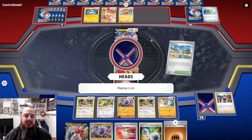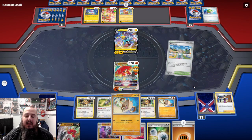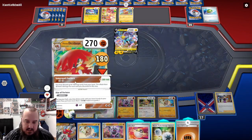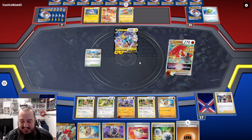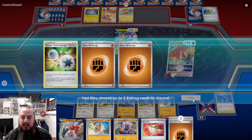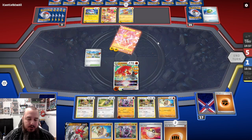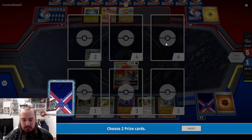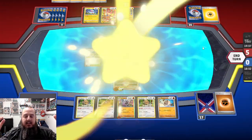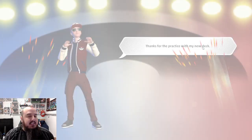I am going to attack with Decidueye, discarding as much energy as I can, and land down a big attack here. We'll do 460 damage by discarding a Double Turbo, a Fighting Energy, and another Fighting Energy. 460 damage - KOing the Raikou and taking our final prize, which is, of course, Annihilape. Annihilape, Doom Apes, doing so good. I really enjoy this deck - it's a lot of fun.